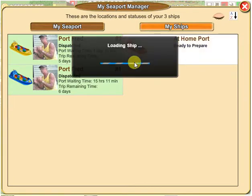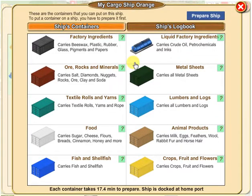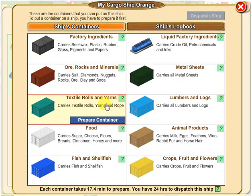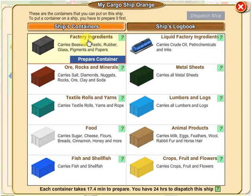I'm going to click open, and now I can start preparing. First I have to click the blue button that says 'Prepare Ship'. I'll have 24 hours to prepare this ship and dispatch it. During that time you need to prepare as many containers as possible to put on the ship. Now I'm going to click 'Prepare Container'.